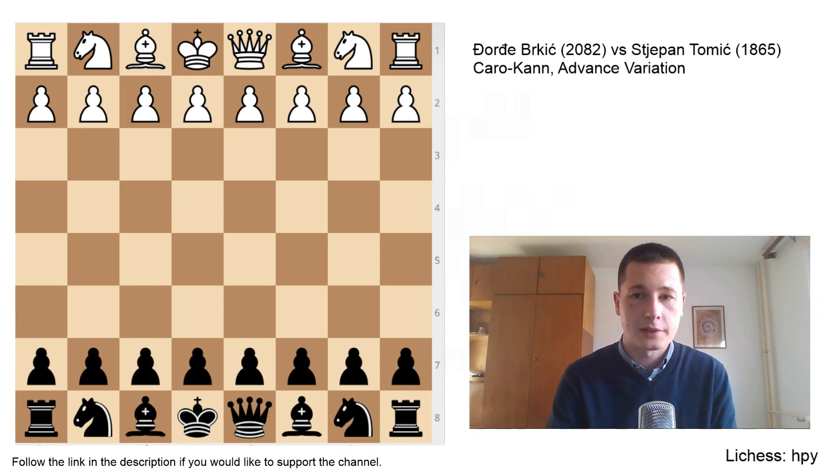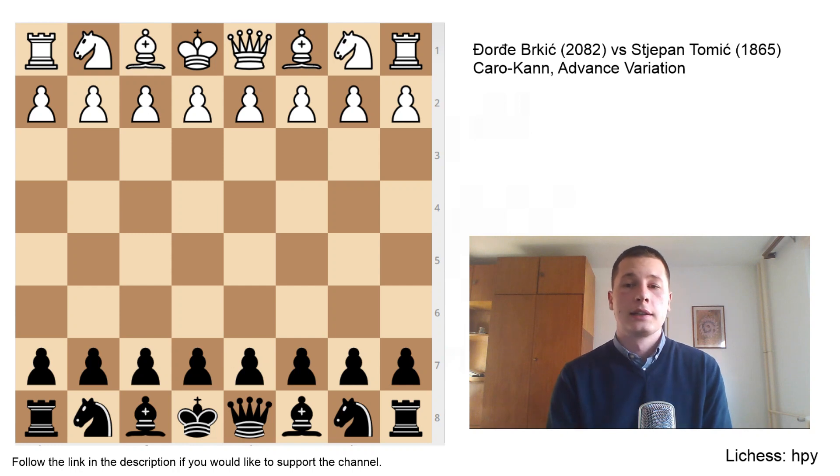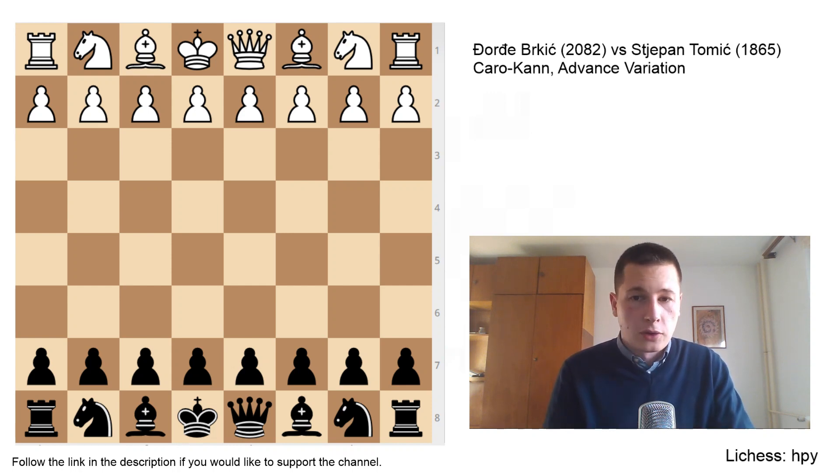I faced a Croatian Candidate Master rated around 200 points higher than I am. I had two possible opponents — one of them was this gentleman I played and the other one was even higher rated. They usually play board 1 and board 2, and I wasn't sure who I was going to be playing. Both of them played the English opening most often with white.